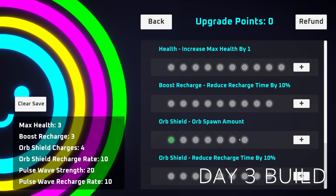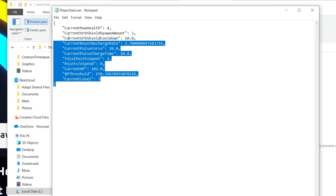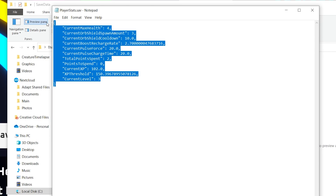It worked fine in the editor, but after sending the build to a friend I realized something I'm embarrassed I didn't know sooner: scriptable objects don't save data in a built version of the game.